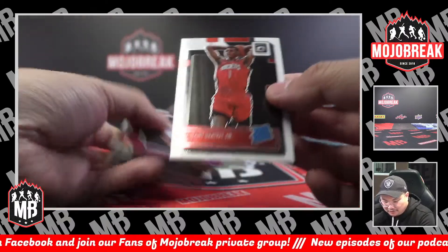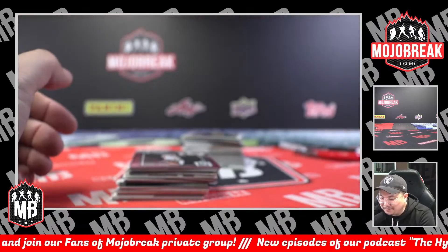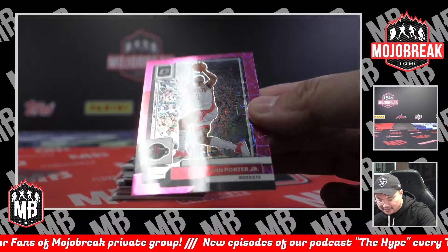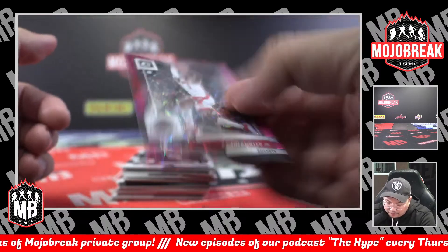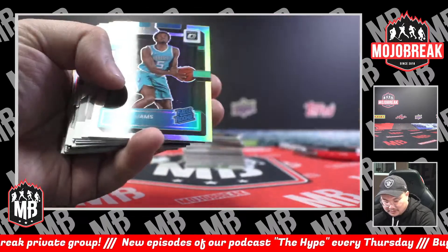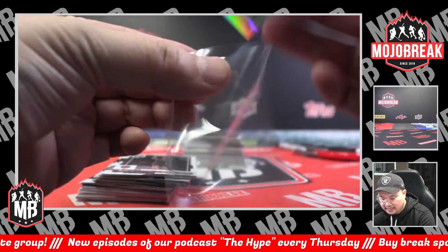Rated rookie Jabari Smith Jr. for the Rockets. Another KPJ pink velocity — Rewan, you're making the whole set, you got to get all 79 now. KPJ for the Rockets, 4 of 79 — almost his jersey number on that one. Jakapoto silver hollow, Mark Williams for the Charlotte Hornets.